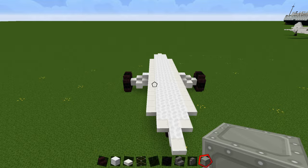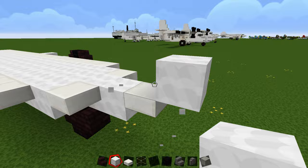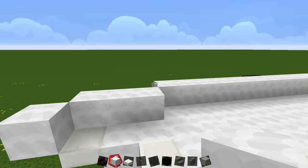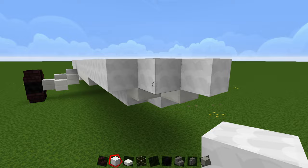Now we move on to the second layer. Come to the front and have one block, then three, then the long stretch going all the way down until it's in line with the slab we placed at the back, then one and one. Do the same on the other side: have three, go all the way down to here, place a block, and then slabs across each part. There are no slabs on the front because this is the very tip of the plane.